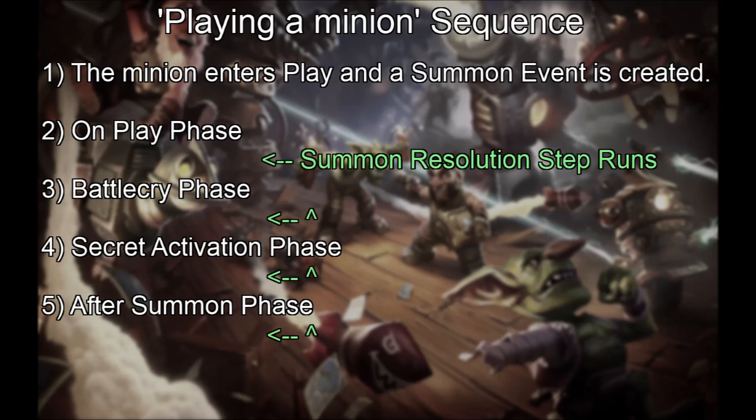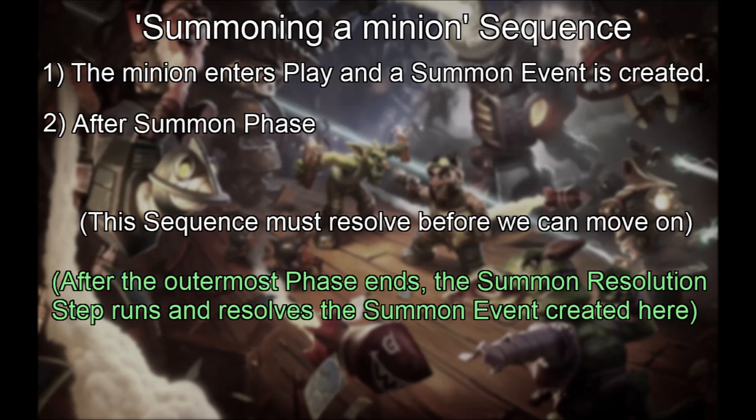Now it makes sense. Look at the playing-a-minion sequence once more. Because the summon resolution step runs after the on-play phase resolves, Starving Buzzard and Undertaker are triggering here. But in the summoning-a-minion sequence, because we are inside a phase, the summon resolution step will run much later. This is why summoning a minion triggers after-summon first, summon later.